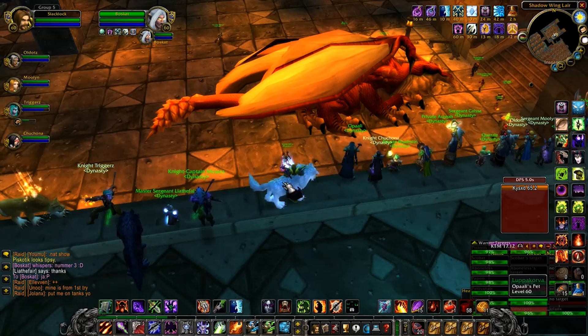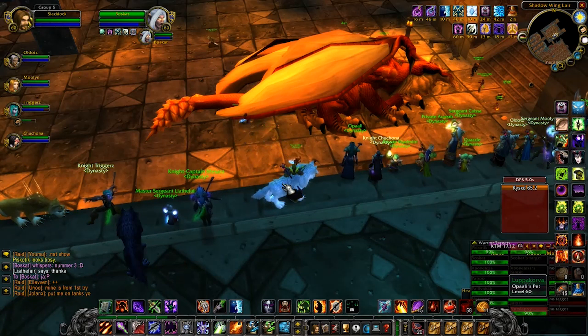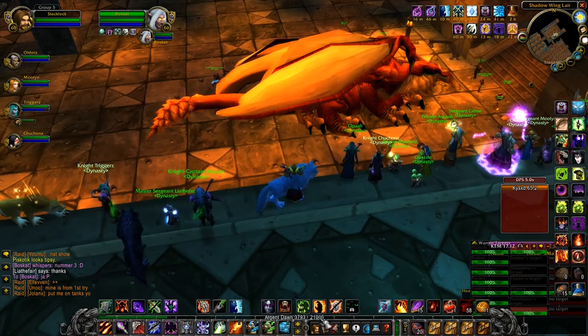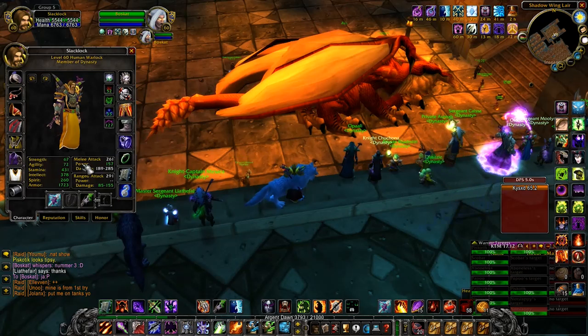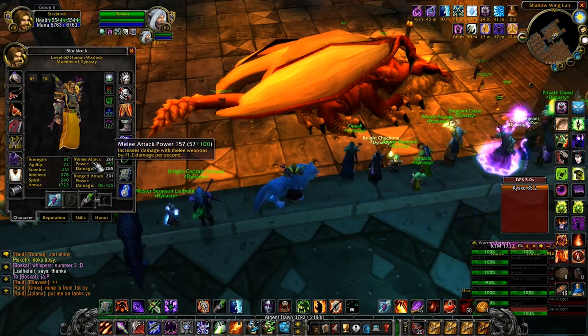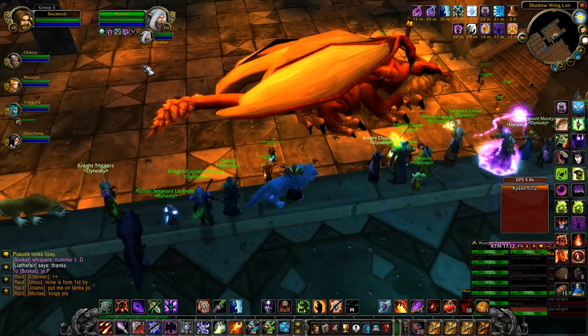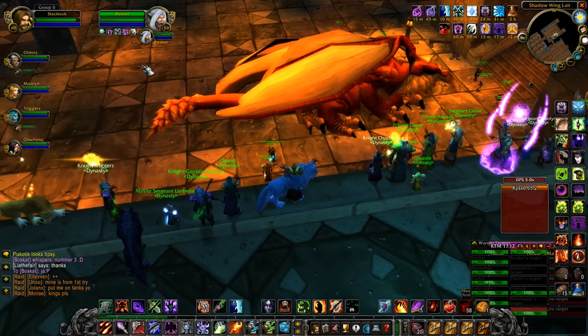With that information out of the way, let's go over Vaelstras's abilities. The first is Essence of the Red — this debuff is cast on the raid at the beginning of the encounter and lasts three minutes. It restores 500 mana per second to mana users, 50 energy to rogues and feral cat druids, and generates 20 rage per second for warriors and bear druids.